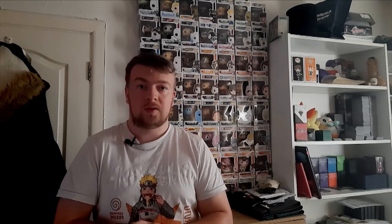The first dual pairing is white-black, also known as Orzhov, with the logo on screen now. Orzhov is known for its life drain — cards that remove your opponent's life and give it to you, like 'target opponent loses 10 life and you gain 10 life.' Two examples: Death to the Deathless, for X, two white, two black, a sorcery uncommon — each opponent loses 2X life and you gain life equal to life lost. Ancient of Masks, for three white and a black, a 2/3 human advisor uncommon — at the beginning of upkeep each opponent loses one life and you gain life equal to life lost.